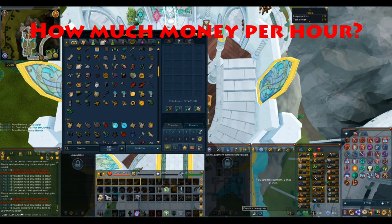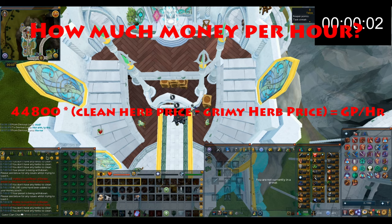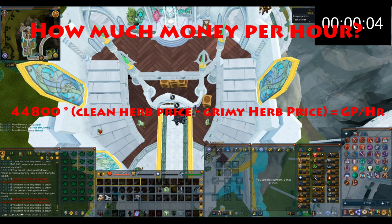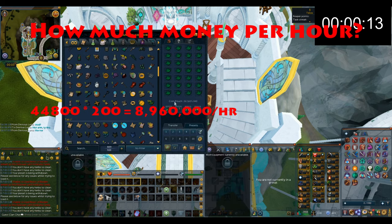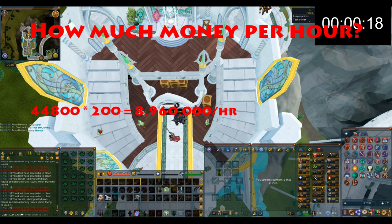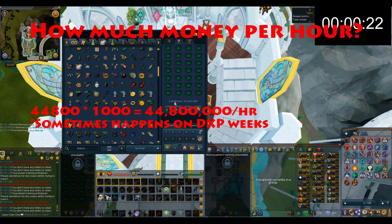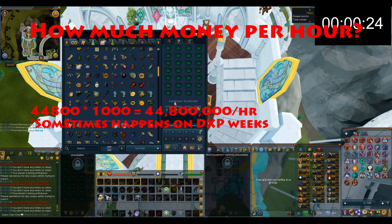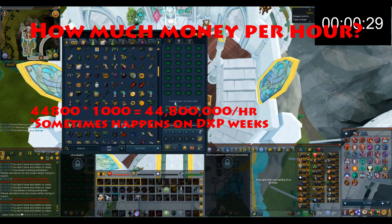All you need to do to figure out how much money you'll make per hour is multiply 44,800 by the price difference between the clean version and the unclean version. For example, if there is a 200 GP price difference you can make almost 9 million an hour, but if there is a 1,000 GP price difference — if it ever gets that high — you can make close to 44 million an hour doing this method.